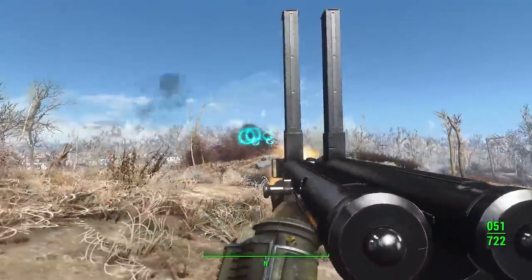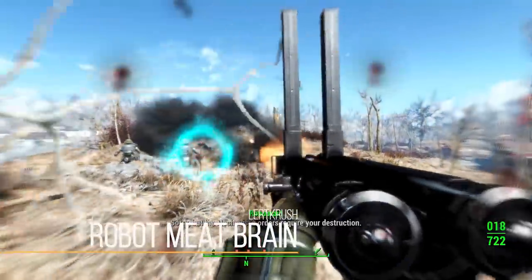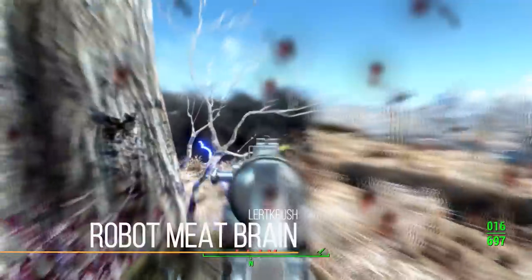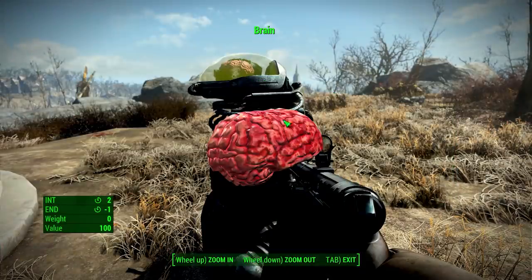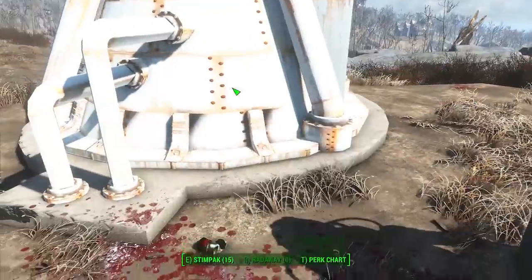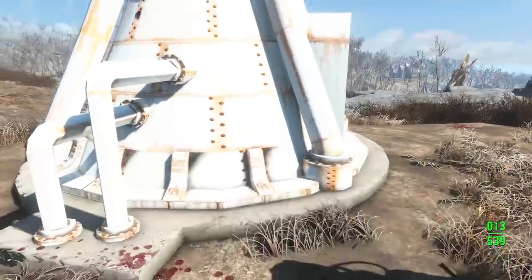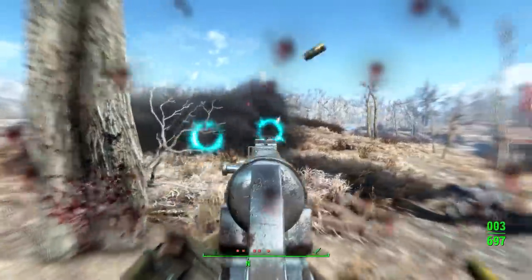Last but not least, a very simple piece of cut content — the robot meat brain. Originally with the Automatron DLC, Bethesda had plans for robo brains to drop an edible brain when taken down, giving you plus 2 Intelligence but minus 1 Endurance. This mod adds that functionality back into Fallout 4 so robo brains have a chance at dropping it. Kind of silly, but a cool addition.